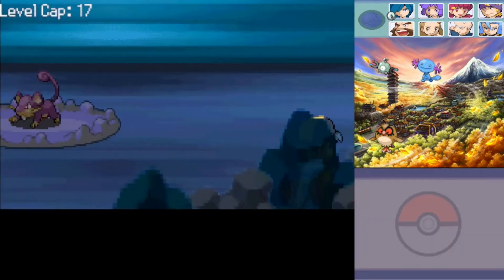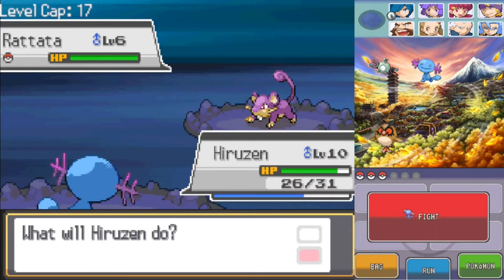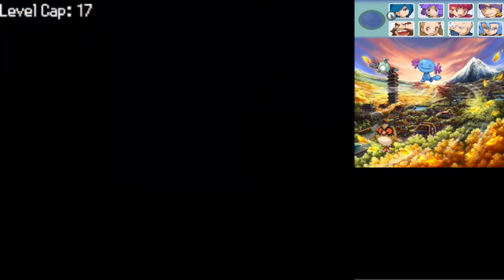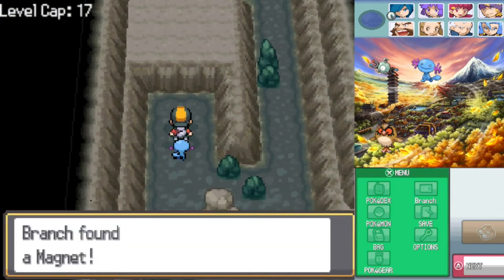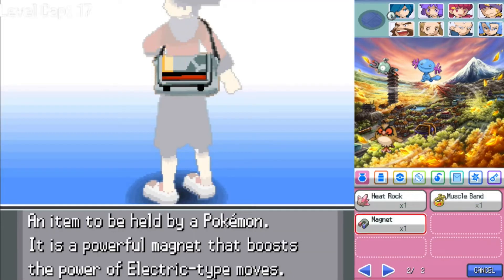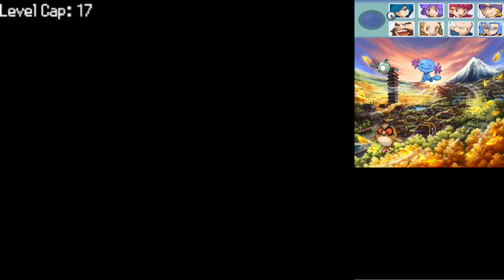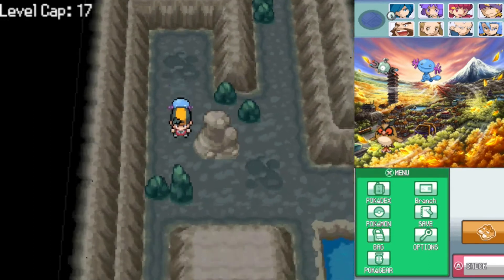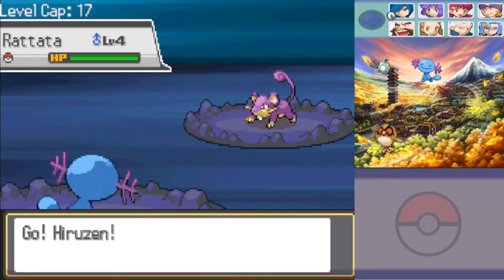Grinding in Gen 2 is miserable a lot of the time. I think grinding in Gen 2 is maybe the worst in the entire series - if you just had the Versus Seeker it would be fine. Oh, and we got a Magnet. So technically, I'm now giving a Magnet to our Magnemite to make its electricity stronger. Maybe that's the second Magnet that makes it Magneton.